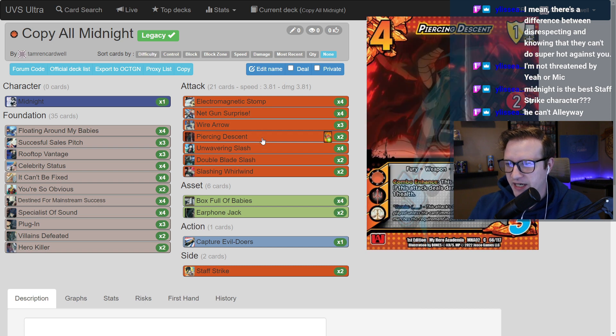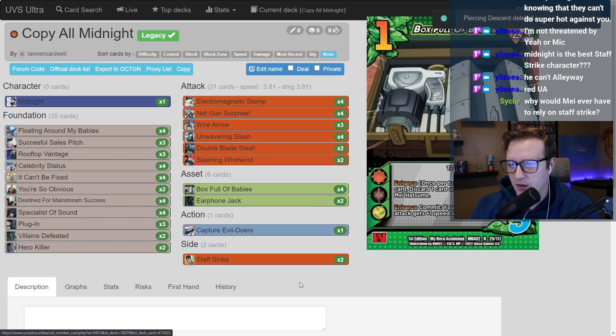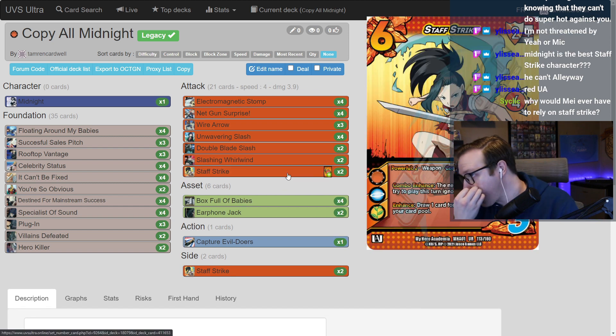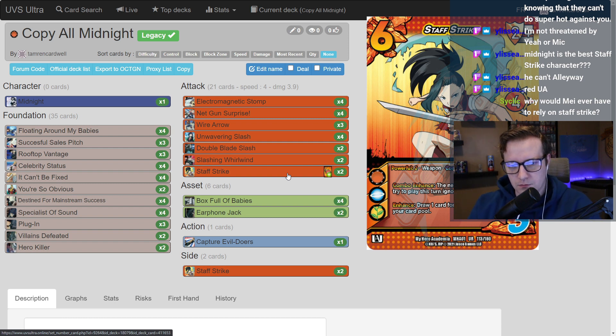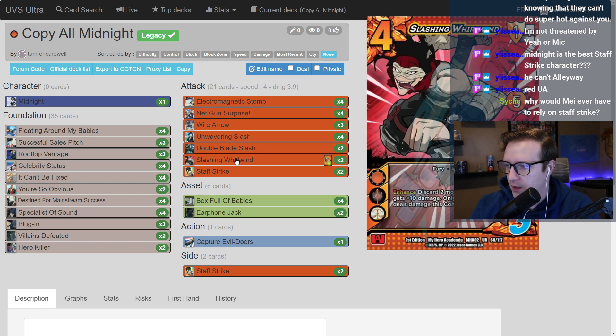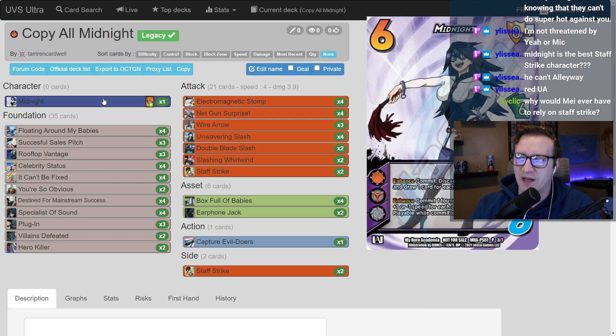I would actually take out two of the Piercing Descents because we've already got four stunning low blocks. We've got ten low blocks just in our attacks, and I'm putting the two Staff Strikes in because this thing also accidentally gets seven speed. It's another outlet for the momentum too because of Powerful, so seven speed with Powerful can clean it up as well. Box Full of Babies drawing as base six with Powerful is fine too. Staff Strike into Slashing Whirlwind is such a crazy line at the late chain.